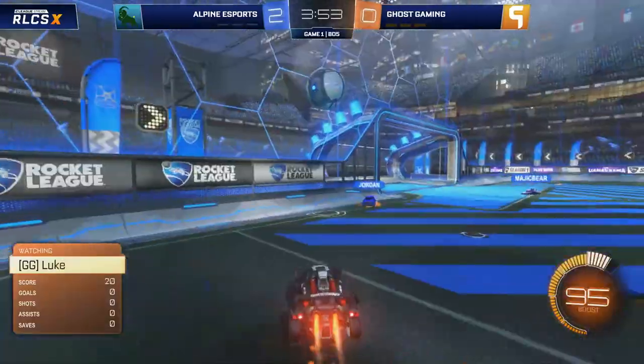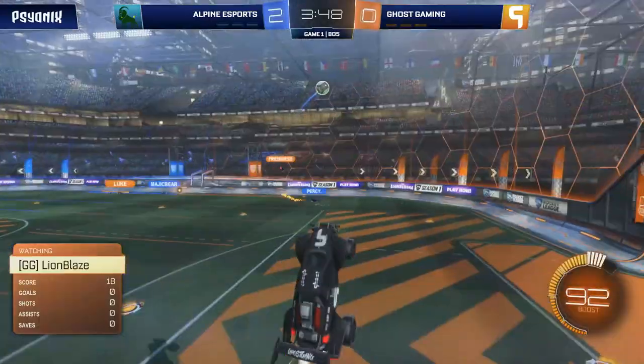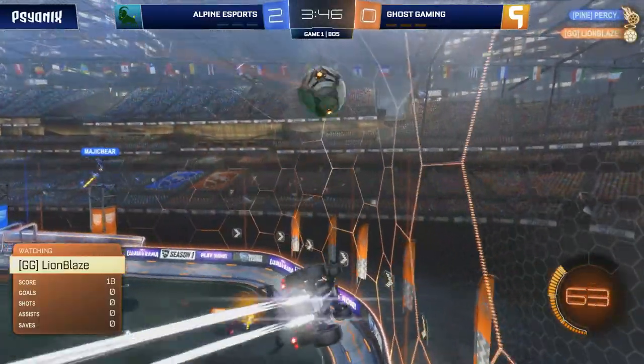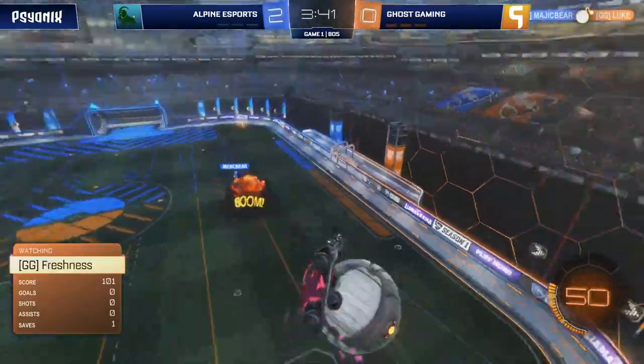Here comes Luke though, pushing this one forward. It's awkward for Percy — he's stuck somewhat underneath the ball. A first foray into the Alpine half for Ghost Gaming. Comes to nothing, but good to see them getting a few touches in their opponent's half. Should give them a little bit of confidence in this game, which hasn't really gone their way.